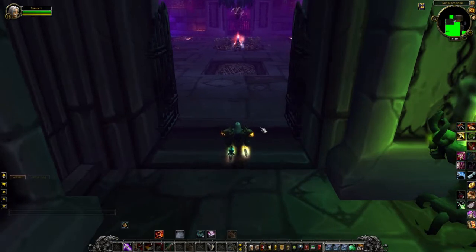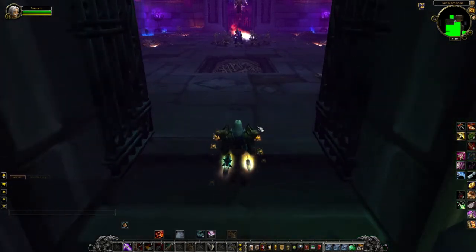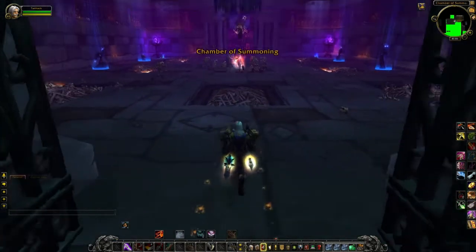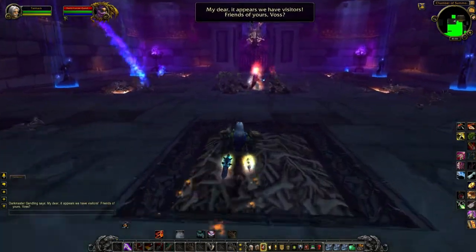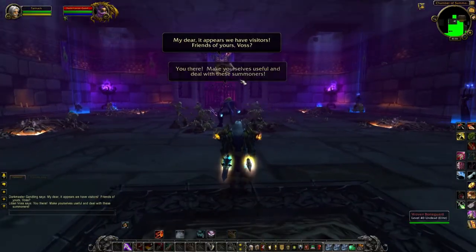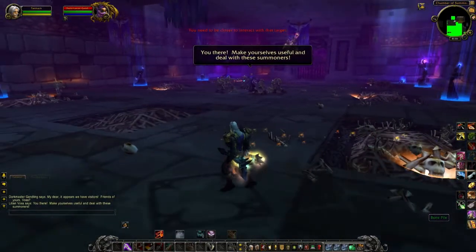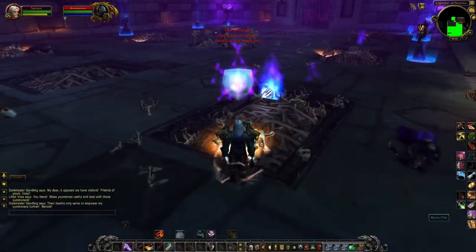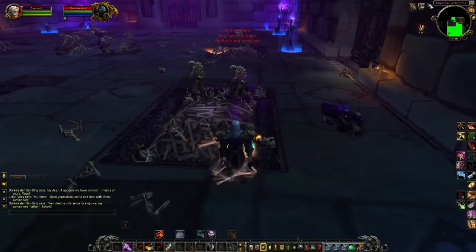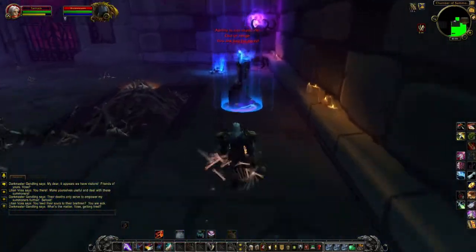This one is a little bit different from what I remember of the old Scholomance. In the old Scholomance, you didn't have any requirement to kill one boss in order to move on to the next — you could just skip a bunch if you really wanted to. We've got Dark Master Gandling and a Bone Pile. We'll take out the Summoners. The Bone Pile gives Bone Armor, I suppose. It's always nice to have a little extra protection.